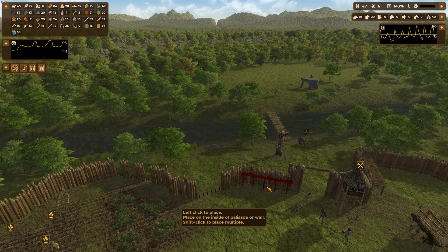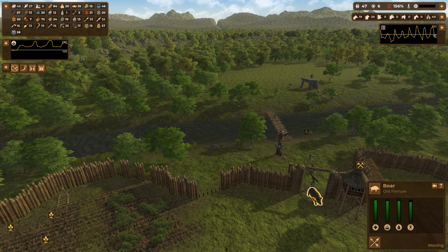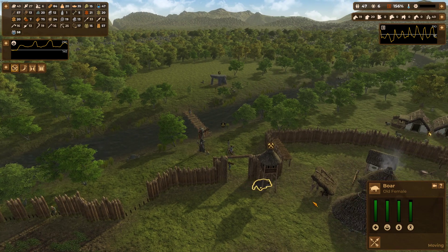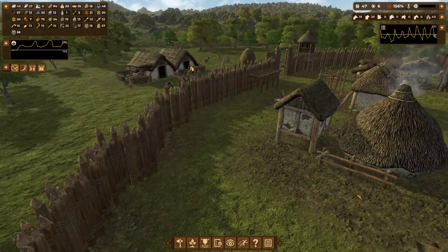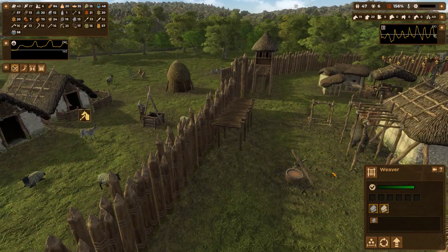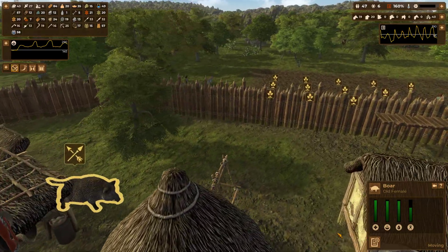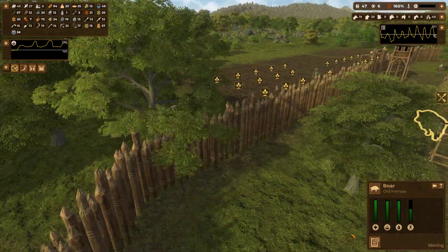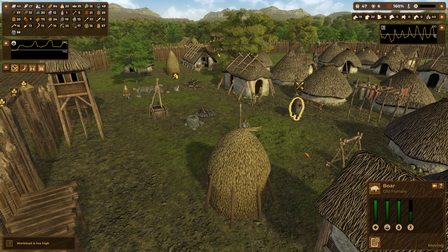Defense-wise a platform is better, but looks-wise I like the watchtower more. There's an old female boar just wandering in, minding its business, now panicking trying to get out. In real life these boars can be dangerous.